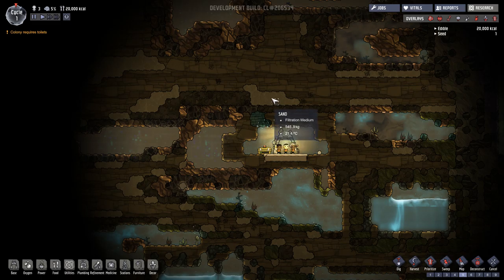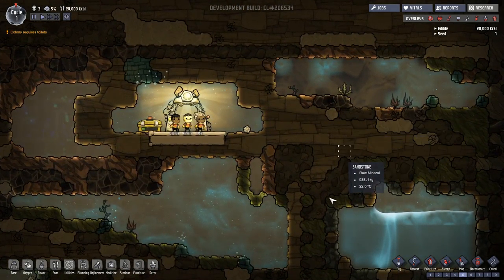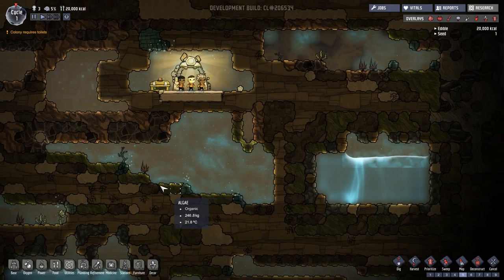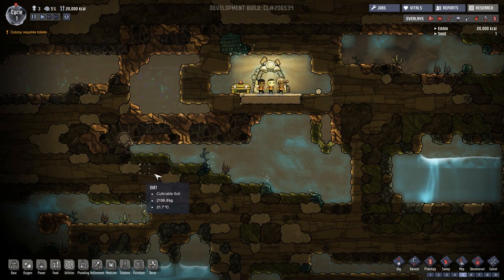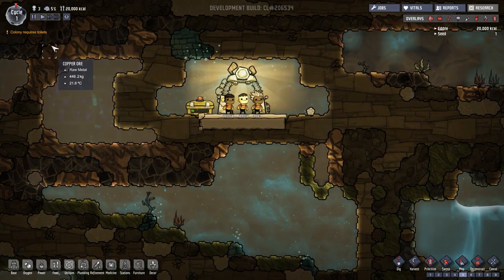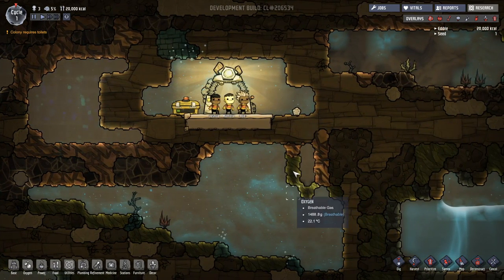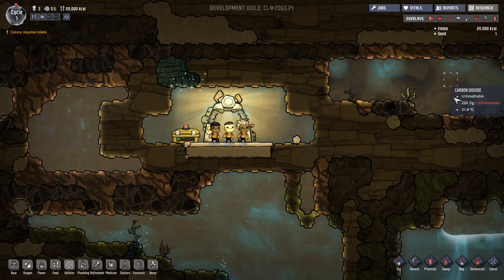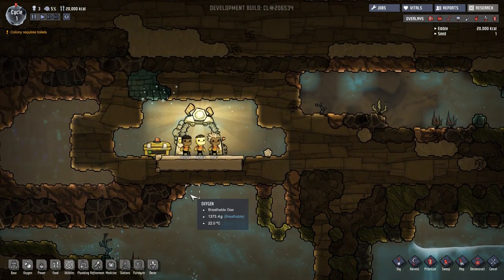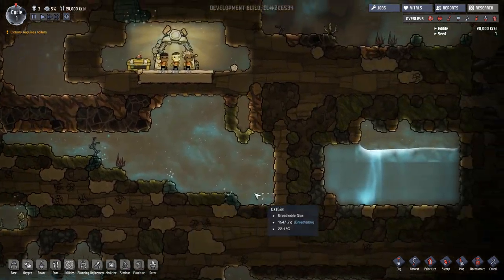At least there's water and oxygen down here though. So we're going to dig down. I'm going to stay away from this stuff. There's coal, dirt, sand, sandstone, some more coal. I might expand to the right first and then go down. We've got some algae, which will be good for making stuff that can help us breathe later. Not too bad. Also, there are some oxide areas, which are good for producing oxygen.